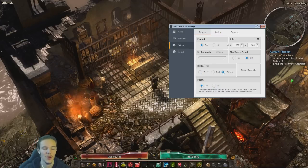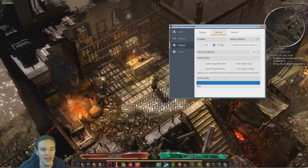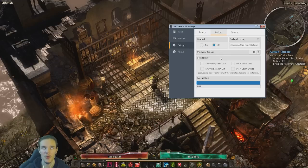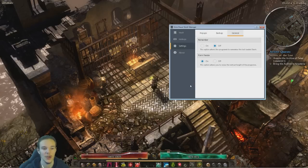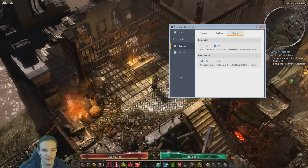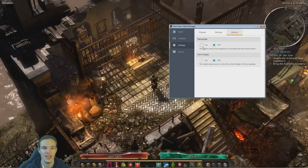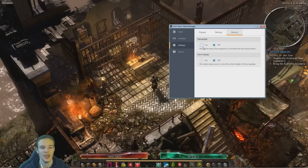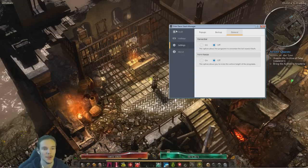You can also change the color. I'm going to go with orange because legendaries most of the time. And then on Backup, you can enable backup or not — it's going to make a backup of the program itself. In general you can resize this. We also have the Remember option, which allows the program to remember the last loaded stash. When you exit the program and then enter it again, it's going to load your last loaded stash by default.